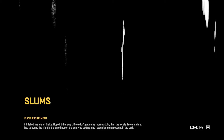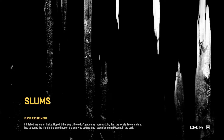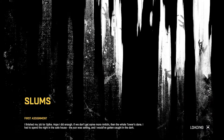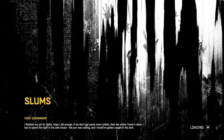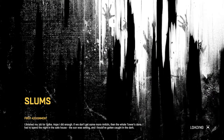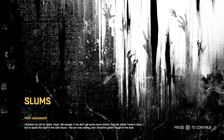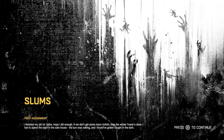All right, slums first assignment — I finished my job for Spike, hope I did enough. If we don't get some more antis in then the whole tower is done. I had to spend the night in the safe house, the sun was setting and I would have gotten caught in the dark. So guys, last video we activated all the traps, got a save zone, and now we are continuing from there. I think we're about to talk to Spike again, so let's continue.